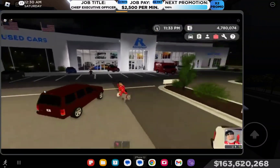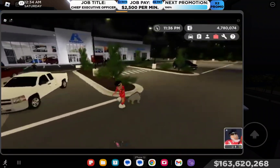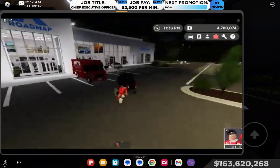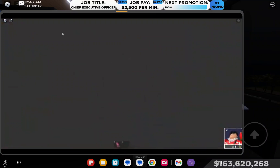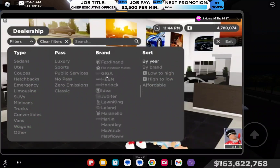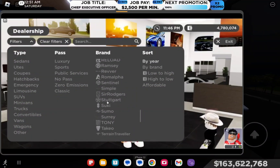As you can see in the title and thumbnail, the Bugattis have been taken out of Greenville. In this latest update, Bugatti actually got added back to Greenville, but if you didn't know, it was taken out before and it's now been taken out again. If we go inside the dealership right here, take a look — there will be no more Bugattis. It was called something like Stagardi, and it was always above the Mercedes.